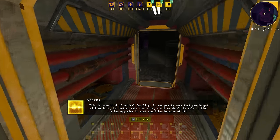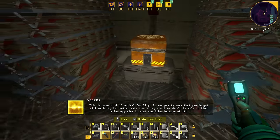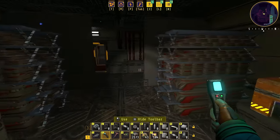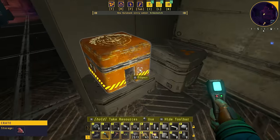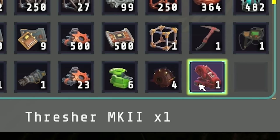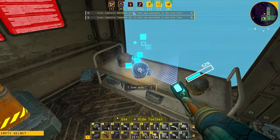Items are expensive now that we're back to handcrafting. This is some kind of medical facility. It was pretty rare that people got sick or hurt, but better safe than sorry. And we should be able to find a few upgrades in mint condition because of it. What the heck is that? Stack inserter! And what's that? Crank generator Mark II — so more power for us? That's awesome. The stack inserter — oh my goodness, we can use those. There's also a laptop over here. New database entry about Lancet — I think that was the ship the humans used to get to this planet. Box with advanced tech? Actually, this must be a new building, because all of this stuff I've never seen before. A bunch of these, and finally a technology — but it's just upgrades. Maybe this helmet is something new?